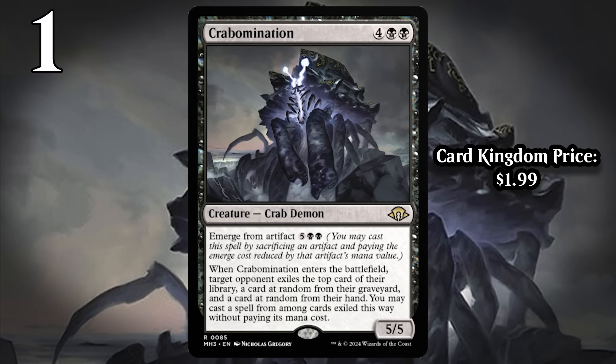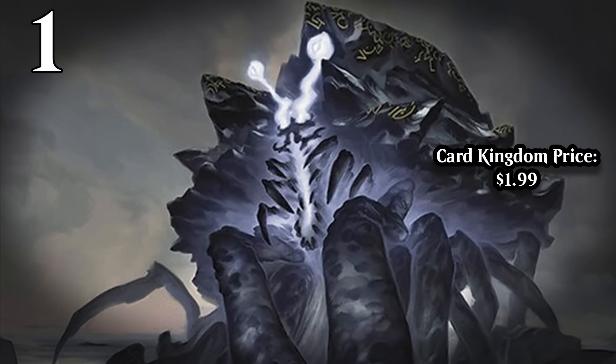Even when that's not the case, Crabomination is a super efficient, super powerful two-for-one that is going to end the game most of the time with its enter-the-battlefield ability. Then we throw in the Emerge from Artifact upside, and you have an even better card — sometimes you'll be able to power it out even earlier, which increases the chances of getting that three-for-one because your opponent is more likely to still have a card in hand if you're playing this on turn five instead of turn six. Crabomination just delivers a ton of value, it isn't very hard to cast, and you can even get it down ahead of schedule — all of that together makes Crabomination the biggest bomb in the set.